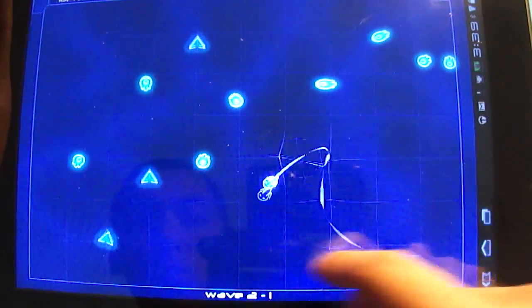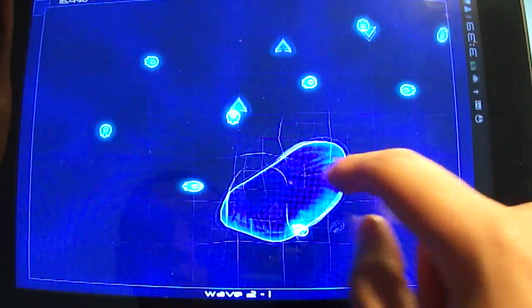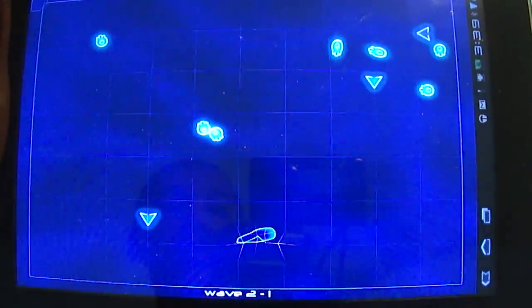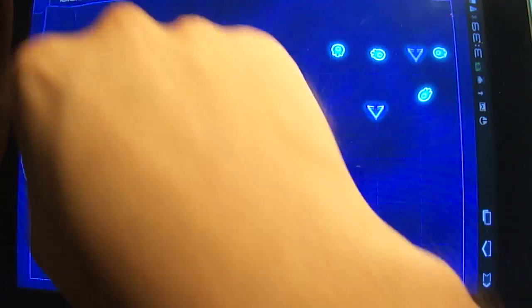Overall, it seems like it's got a pretty simple learning curve. There are no instructions when you open it up — you just hit play and choose if you want to do the regular, the extreme, or whatever the third option was. But as soon as you start touching stuff, you'll figure out what's going on. Obviously, if you run into an enemy just like I did right there, you'll die.